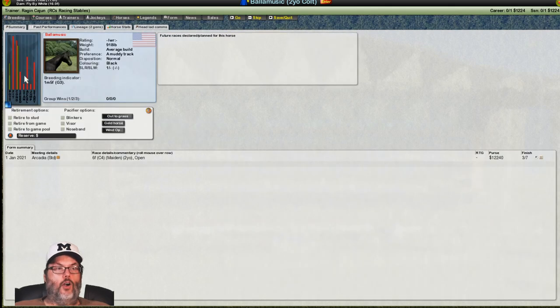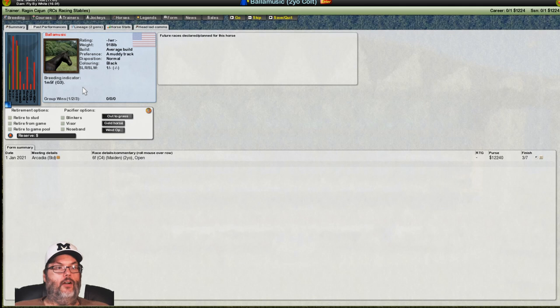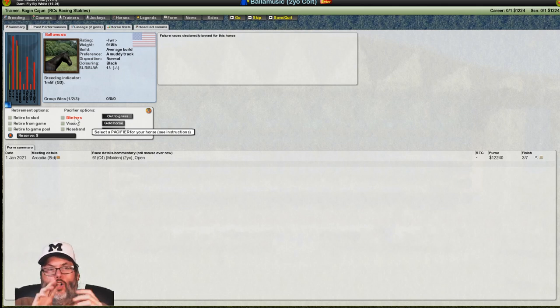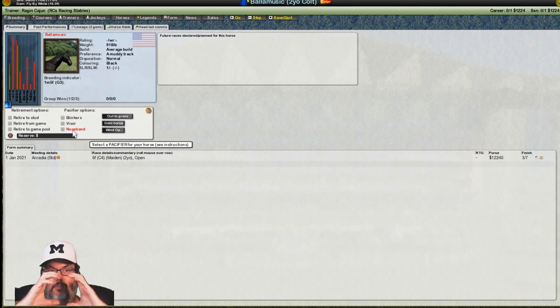Let's go back to summary. Remember we had the bar graph and horse stats — you can click on this blue box and it gives us that same graph, so we can bounce back and forth. Here are your options: pacifier options, and you can put blinkers on them. Blinkers are little cups so they can't see horses around them — some horses get spooked or nervous in a crowd. A visor I guess keeps them focused just on the track — maybe they have ADHD. A nose band maybe helps keep them on the bit.